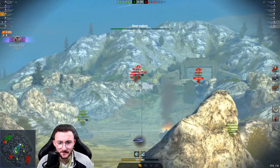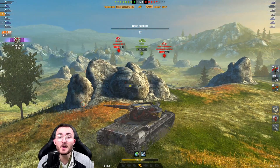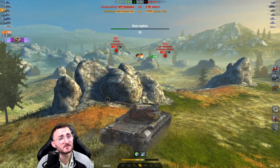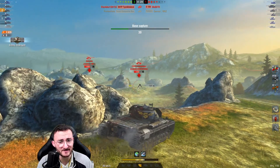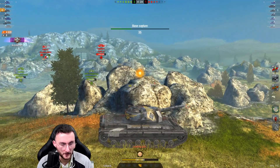There's an FV on the other side and I'm going to try my luck. Do you know how I managed to pull that off? Because I was using the right equipment — the one that gives you better gun dispersion when you are immobile. It's extremely important with the Super Conqueror; otherwise those stop-and-shoot shots are not going to work.